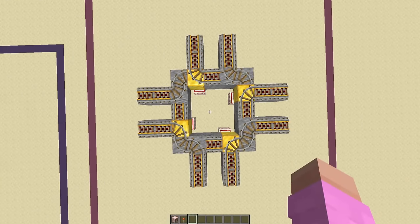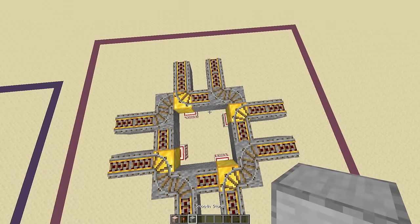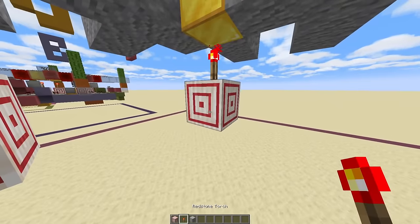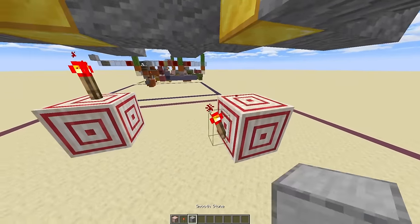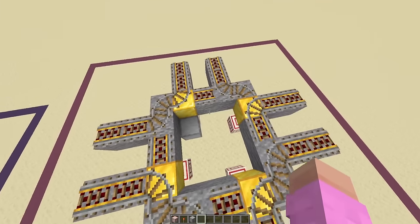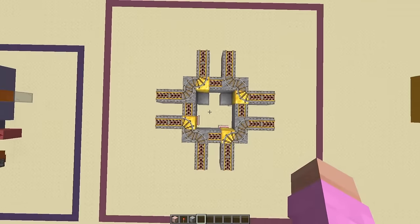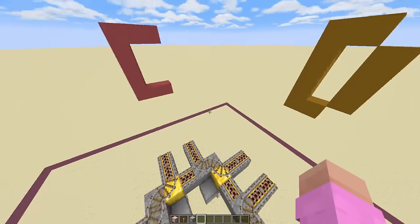Then back up top you'll notice that two of the rails are now misaligned. The way you fix that is just go back down below and replace the torch here with a layout like this. That will put the rail back to the way you want it, and then do the same for this one too. This happens due to rails wanting to always pull south to east.